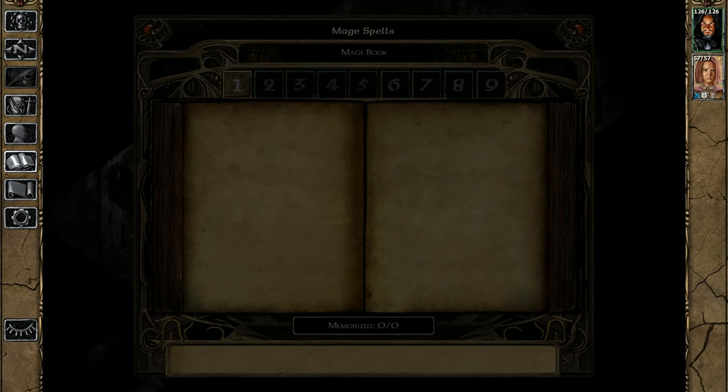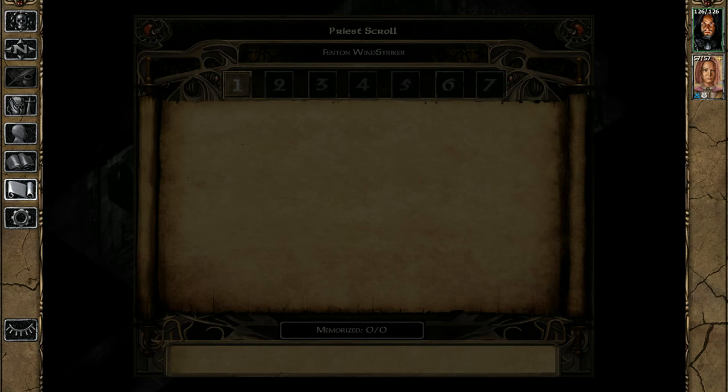Let's talk about spells. Your mage spell book is where mages, wild mages, or sorcerers store their spells. After that is your priest scroll — this is where priests, druids, shamans, or any divine casters go to memorize their spells. That's very important to learn.